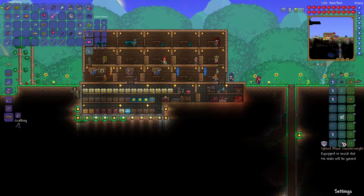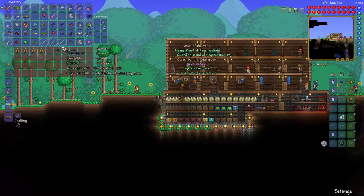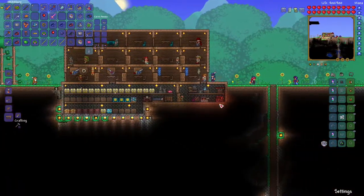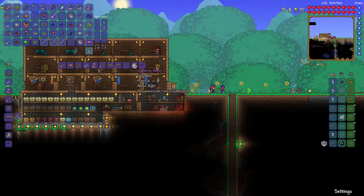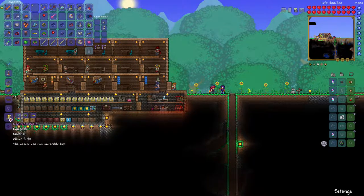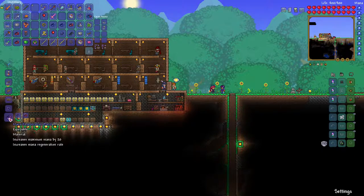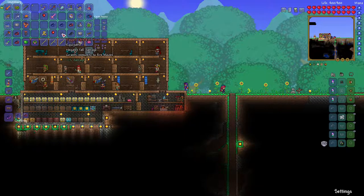I know I can't do anything with the yo-yo string yet - that's later on. Lightning boots! The lightning boots requires the anklet of the wind, the aglet, and your spectra boots, which was the rocket boots plus the Hermes boots and/or the flurry boots. And I can make the lightning boots - heck yeah! Also found a mana regeneration band, which increases maximum mana by 20 and the mana regeneration rate. I'll know I'm going to be making this. And I get plus 1% damage - woohoo.